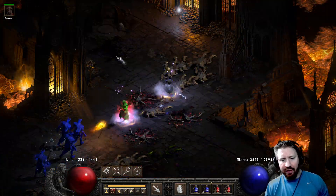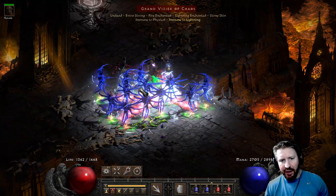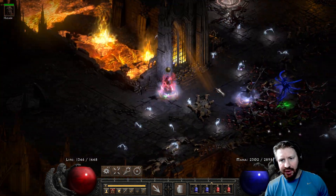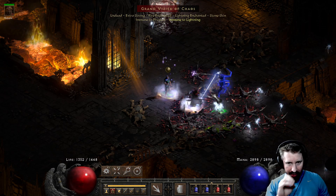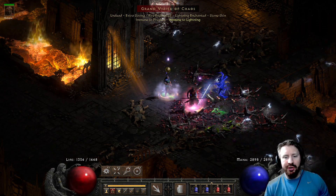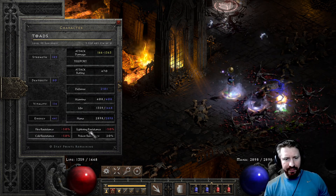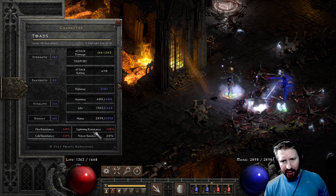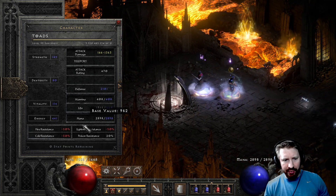The only problem is running into mana burn enemies, as showcased in my previous video. If you get mana burned, you're obviously going to lose your mana shield and then you're kind of screwed. And look at the resistances — the Energy Shield ignores your resistances, except for poison.